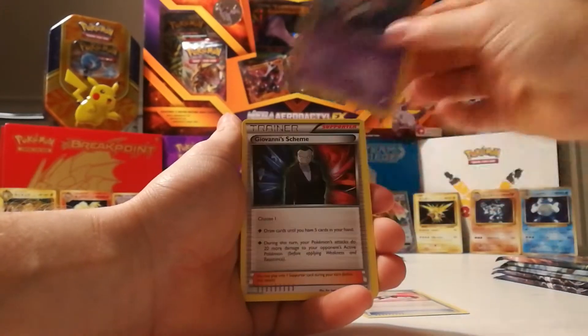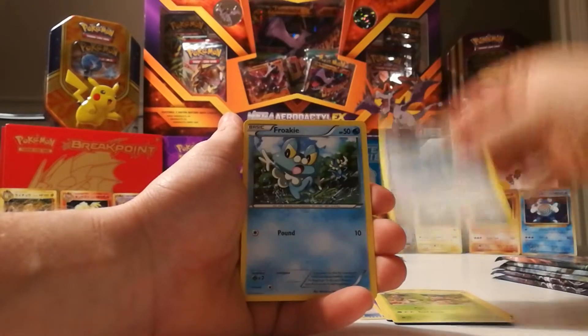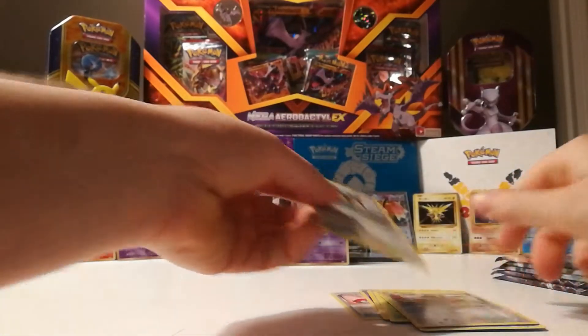So, BuddyBuddyRescue, Curlia, Genesect, Noibat, Piplup, Chespin, Bronzor, Froakie, and the reverse is a Ditto. And the Noctowl.